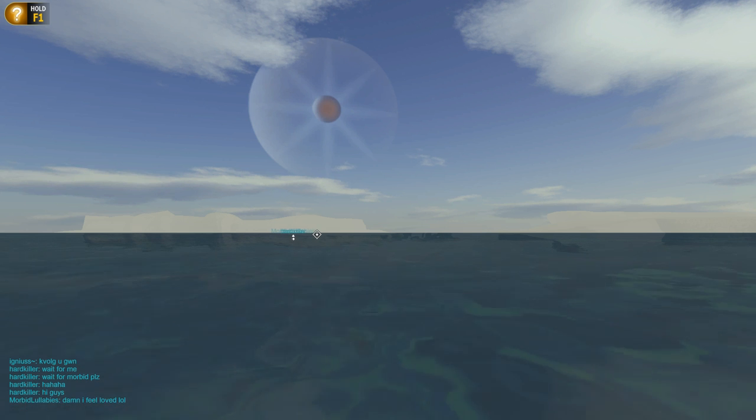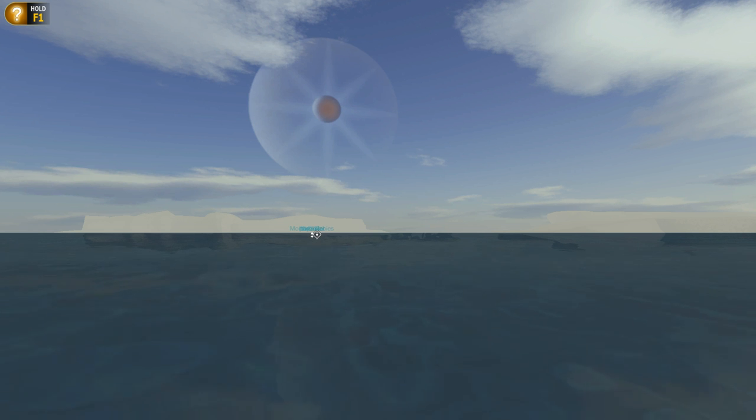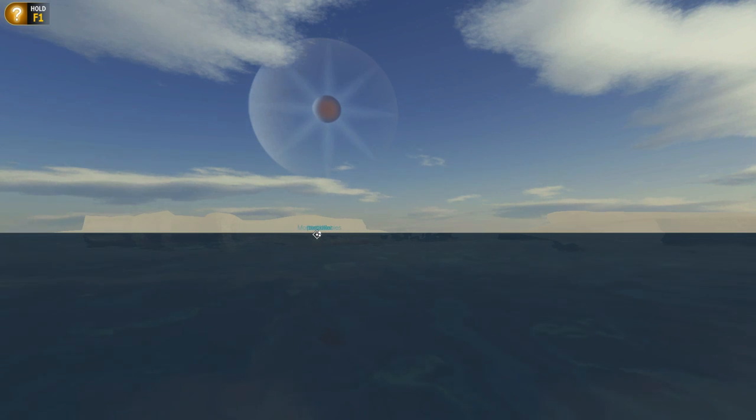He basically challenged the dev team to make a boat — but not just any boat. This boat has to be pleasing to the eye, it has to break the sound barrier, it has to be maneuverable and able to turn, and it has to be stable at high speed. And the big catch: no gyros. No parts to stabilize your plane or your boat — nothing. Stripped down, this came down to pure balance of your vehicle.